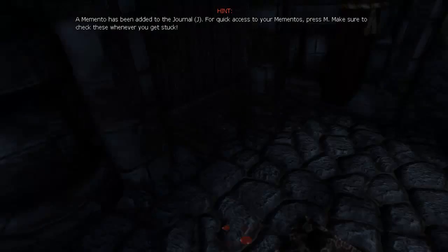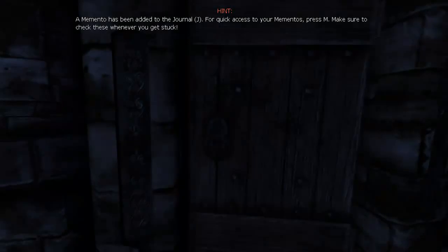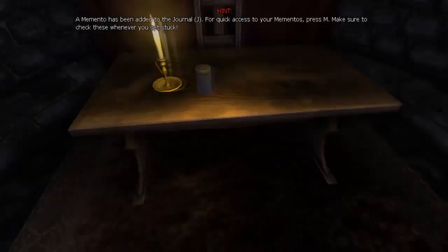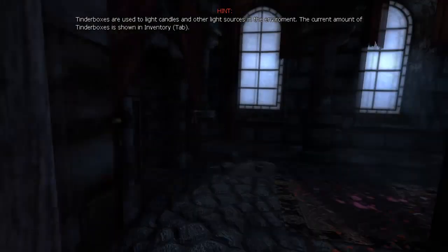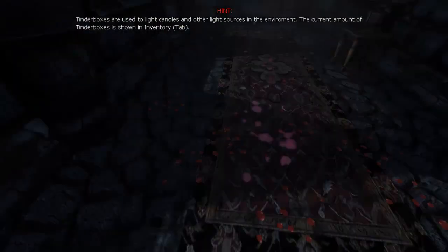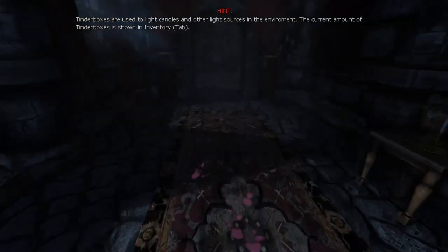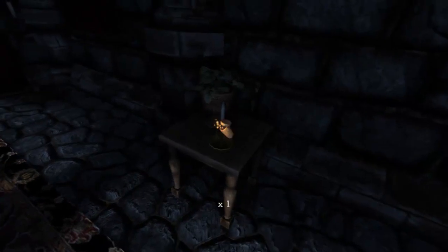Helpful hints will flash across the top of the screen. Helpful hint number one: tinderboxes — collect them, go find them, they are just about everywhere, they will be very, very important. Memento one says: follow the liquid trail and find its source. Let me just demonstrate — this is how you turn on a light. See, it'll show you a tinderbox. Ta-da!